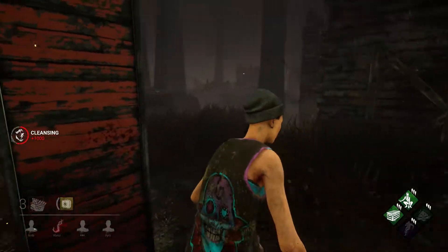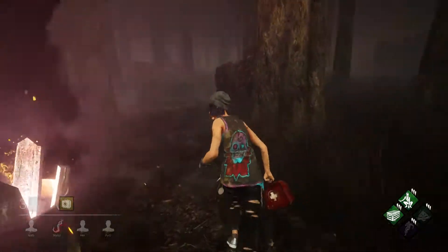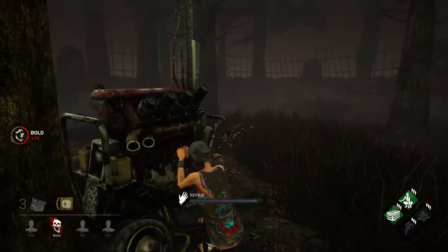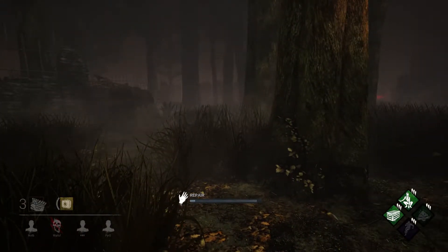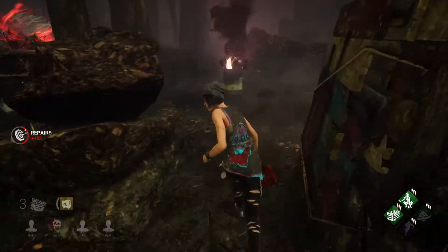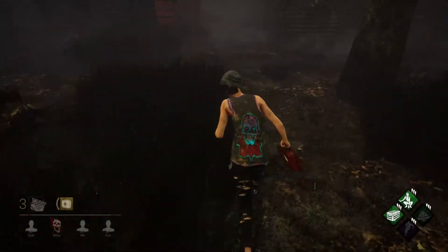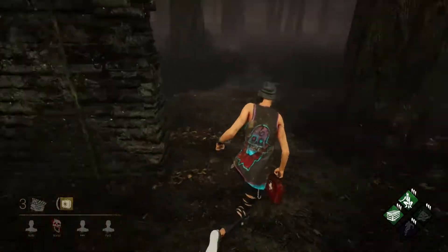I'm cleansing another totem because I want to avoid No-Ed and I've already done a lot of the objectives. Now I'm running towards a relatively unsafe generator because if the killer comes towards me I can loop him for a bit, letting my teammates — who can't seem to last long in a chase — do generators. The Oni came towards me as expected and used his power to damage the generator and try to hit me. Now that his power is depleted he's back to normal form, so I can loop him without fear of a one-hit down.